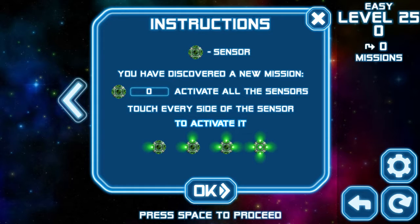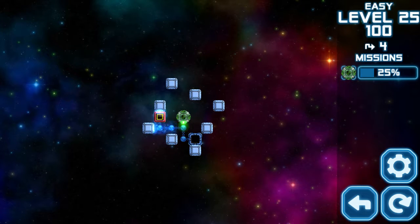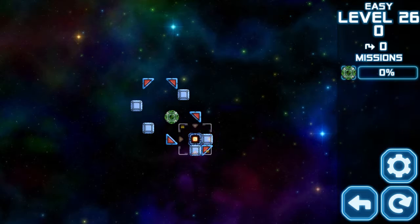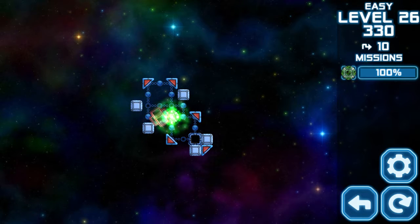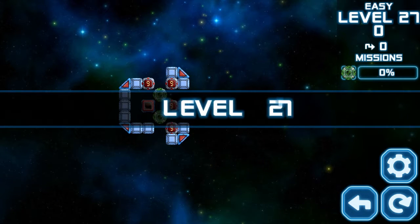Instruction — sensor: you have discovered a new mission — activate all the sensors, touch every side of the sensor to activate. I'm trying to remember if I've ever actually seen a sensor-like block before in these puzzle games, and I honestly can't say I have. No, I really can't say I've seen these sensors before.